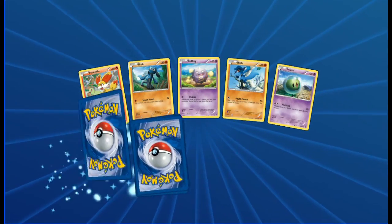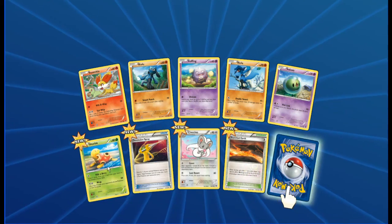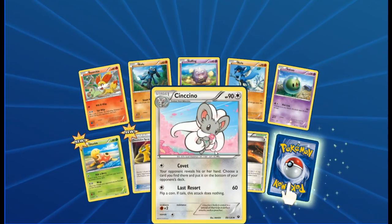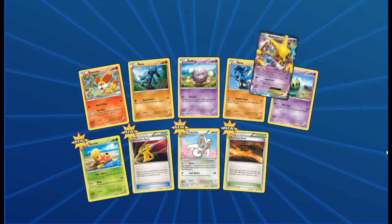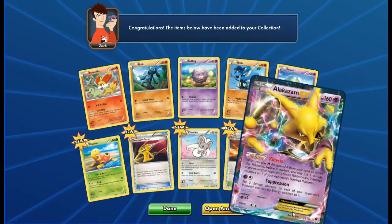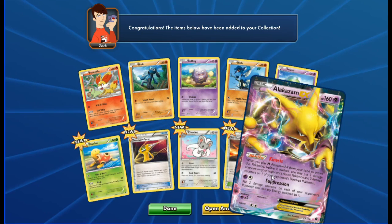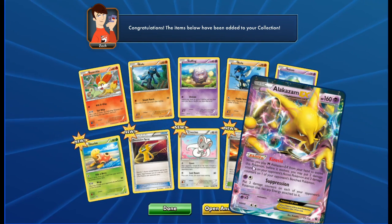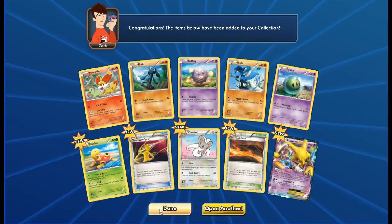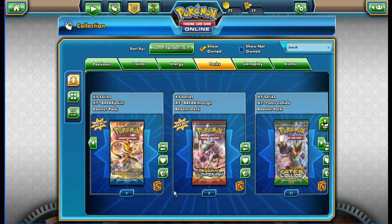Next pack: Fennekin, Riolu, Cofagrigus, Riolu, Celosis, Shuckle, Devolution Spray, Cinccino, Scorched Earth as a stadium card, and our last — very nice — Alakazam EX. Beautiful shine, really nice card in real life. Go and open some Fates Collide packs if you can.